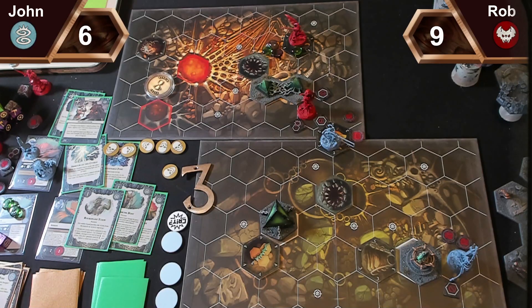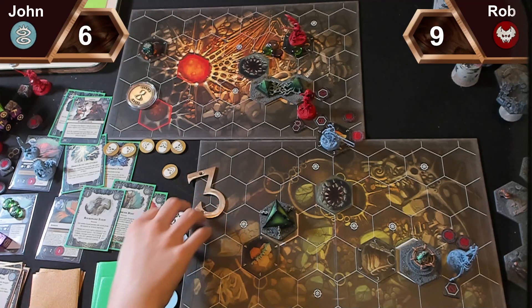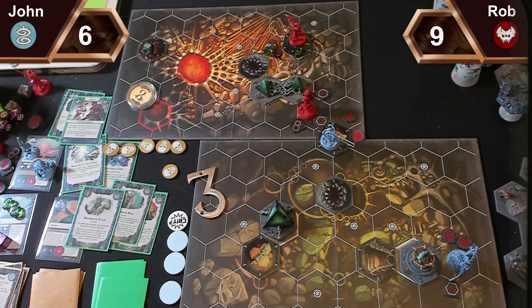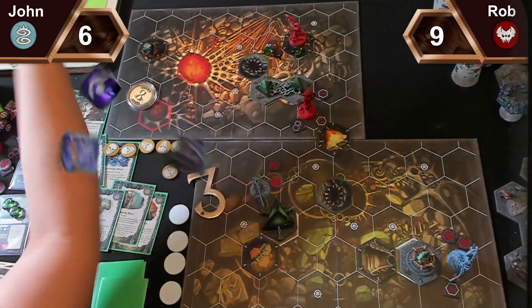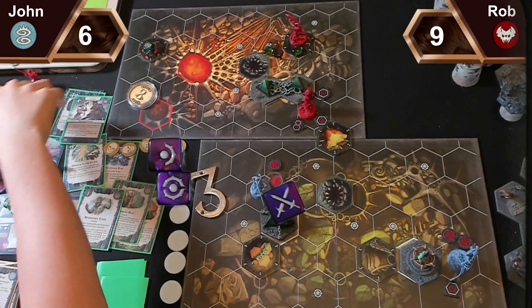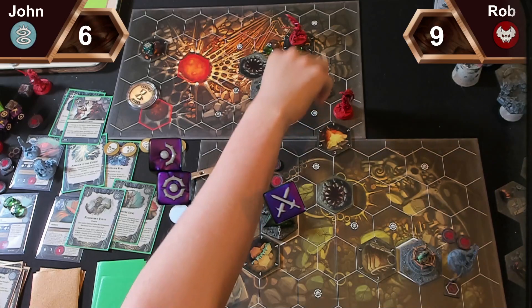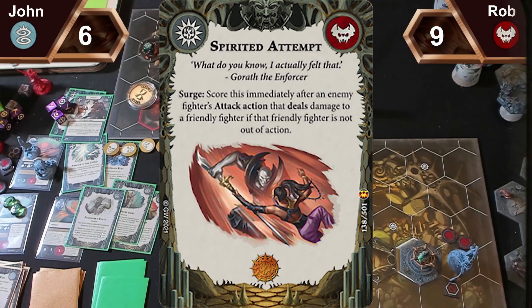For my last activation I will charge three hexes away and throw my spear — free fury — into Velas. One success, so you need a block or a crit. Nothing. Free damage — I'll use my riptide ability to push you into the edge hex. That scores me a Spirited Attempt. Power step, I'll pass. I'm going to play Ferocious Resistance on Velas.